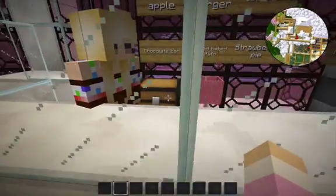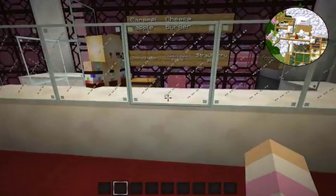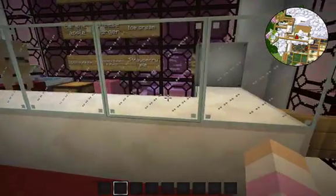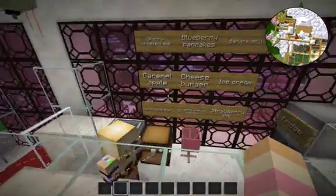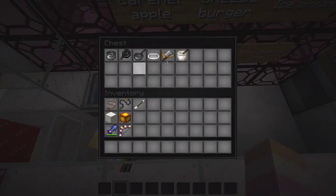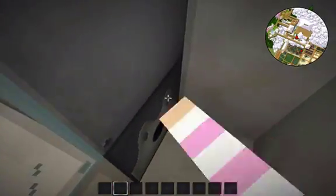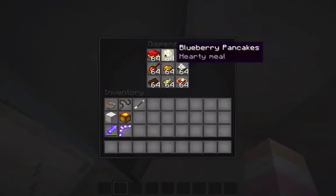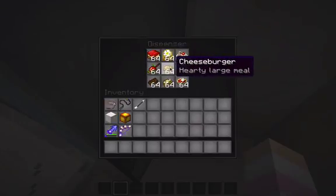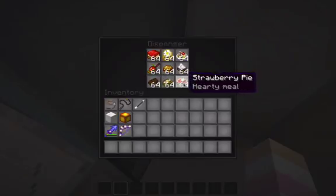This is a bar. All you have to do is say what you would like and how many times you want it. You pay her with golden nuggets, or if you go on creative, you put it in this chest where she bakes all the stuff. Then you go down here, open the gate, and there is a dispenser with cherry cheesecake, blueberry pancakes, banana split, caramel apple, cheeseburger, ice cream, chocolate bar, loaded baked potato, and strawberry pie.